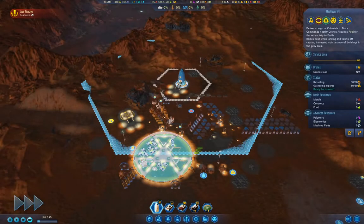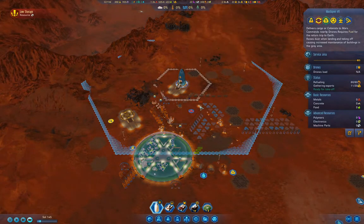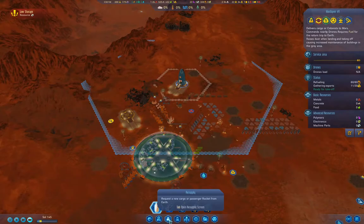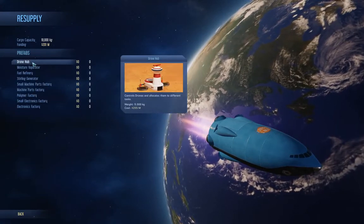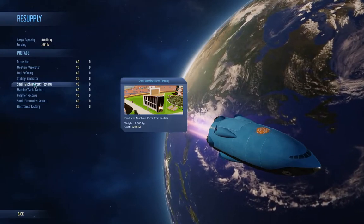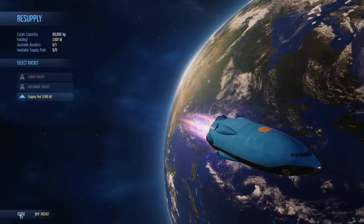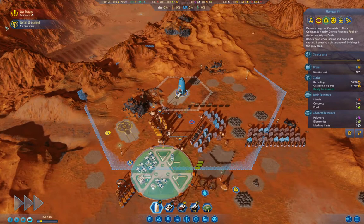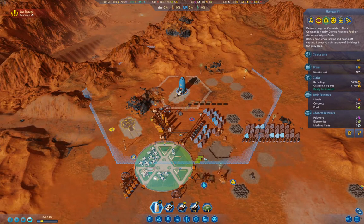I definitely need that explorer and I'm going to need to bring some machine parts or a prefab. What does the prefab go for? Supply pod — small machine parts prefab costs 255. That would be the thing to do. I can also take apart one of these wind turbines to get some machine parts if I need them urgently.